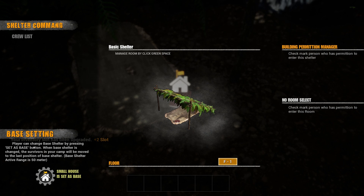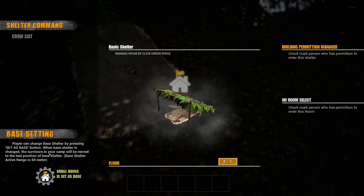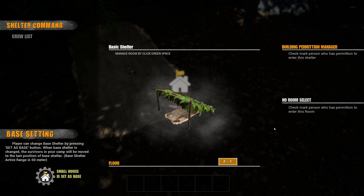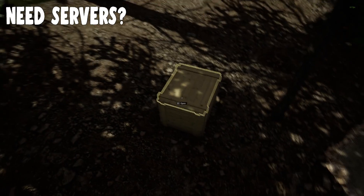So we're going to kind of do a different thing. Shelter command, crew list, base setting — the player can change base shelter by pressing 'set as base.' When the base shelter is changed, the river in your camp will be moved to the last position of the base shelter. Base shelter active range is 50 meters. So this is 'set as base' — I'm assuming when we die, we spawn here. We can rest here, or destroy the structure with C.